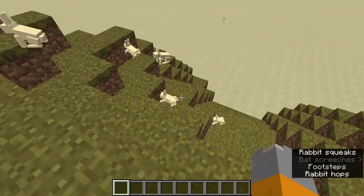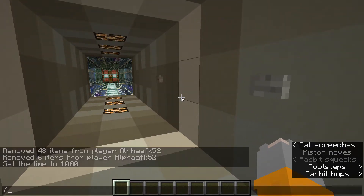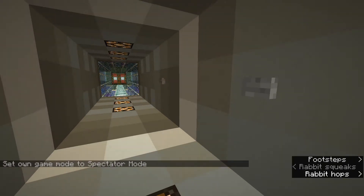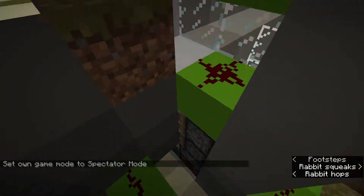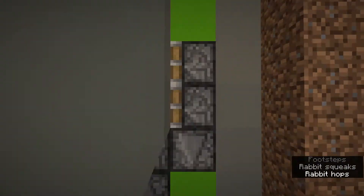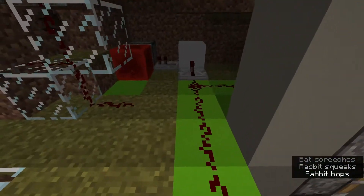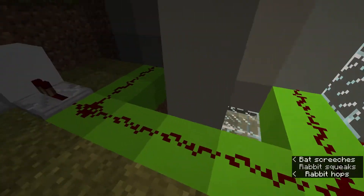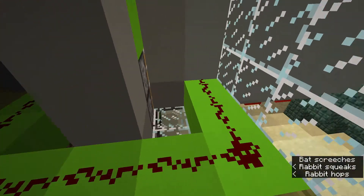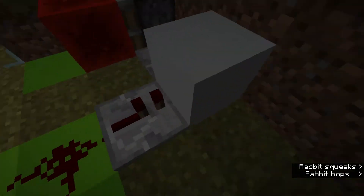Anyway, that's the 3x3 piston door. I'm going to go into spectator mode so I can show you the inside of it. This is the door itself. This is the system I'm using for activating and deactivating it — it takes the button press from both sides and goes through here, so it doesn't matter which one you press, and it activates this lead.